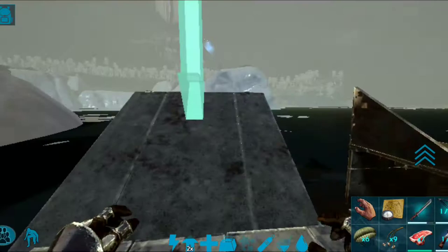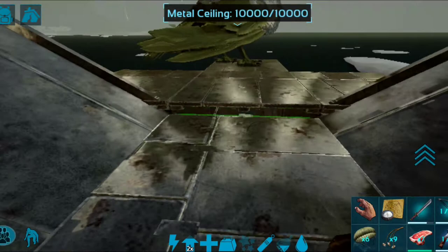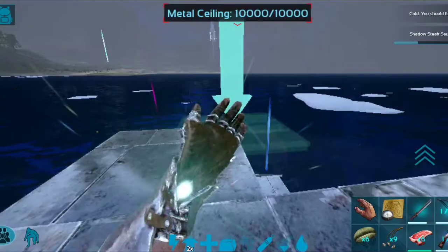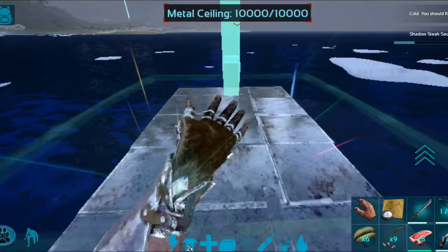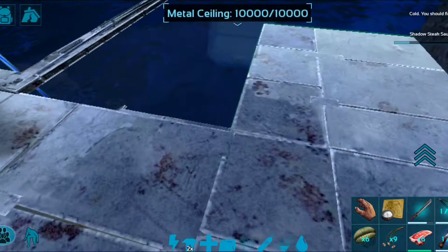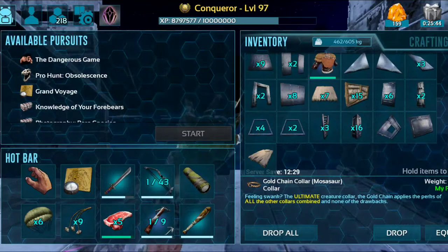There's a little crack here — it's not going to hurt anything. If you really want to block it off, you can stack two or three metal fence foundations right there. I usually just leave it. Then take another metal ceiling and place it out to the front, and then put a couple of giant metal hatch frames — one on the side here on the front ceiling, and the same on that side over there. Get down, bring the RG, and go back down.